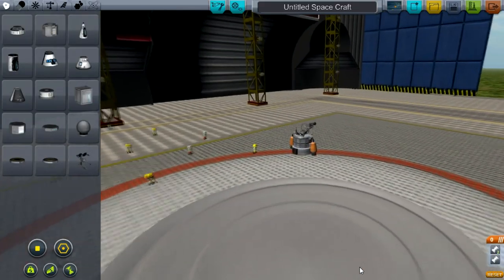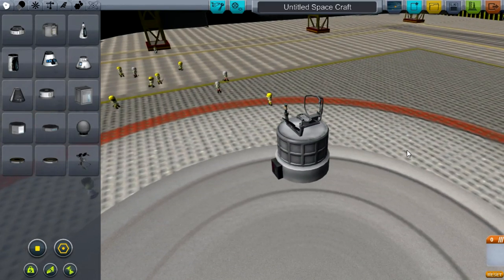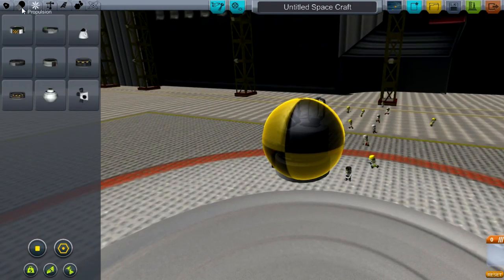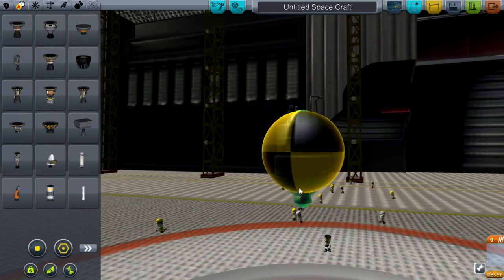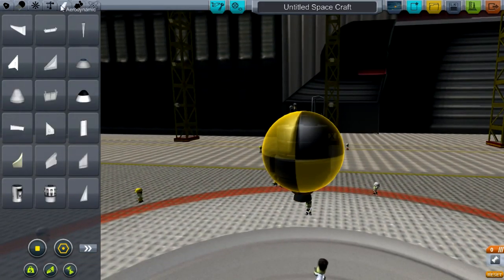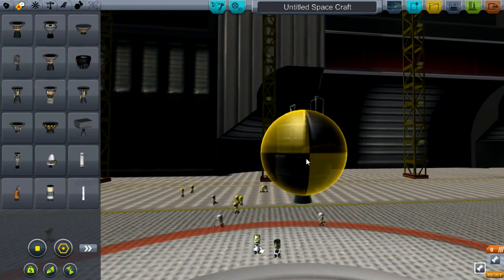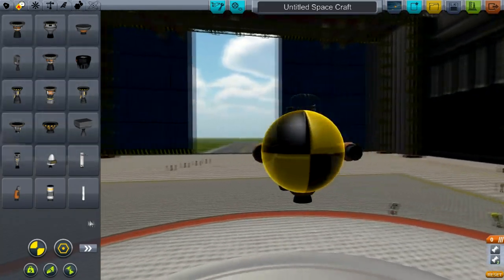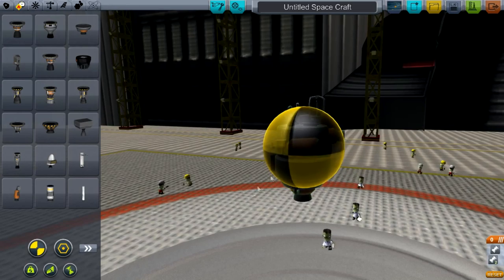Let's go to the Space Plane Hangar and get rid of that, and also get rid of this. We do need lateral engines though for the centre of mass. We need one of these — one of the tiny little RockoMax probe engines. Now, if I get some engines of various variety and throw them at the centre of mass we should be on for a winner, I think. Just don't forget the centre of mass is going to shift when a Kerbal comes and sits on it — that should be enough.